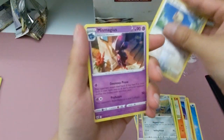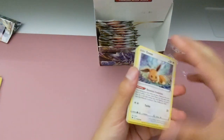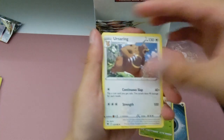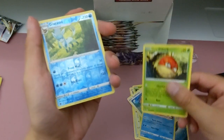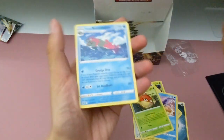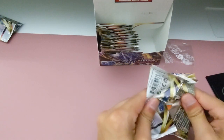Shiny Rufflet and Mismagius. It's interesting that Voltorb is like Grass-type in this one, actually. Yeah, good call. Shiny Glaceon. And Basculation - I cannot pronounce that one. Yeah, I shouldn't even have tried. I probably butchered that so bad. I think it's like Basculation.